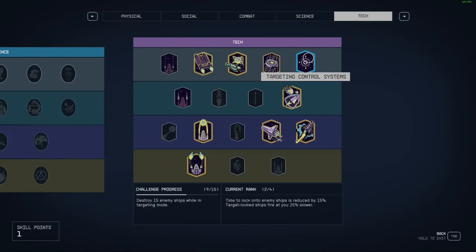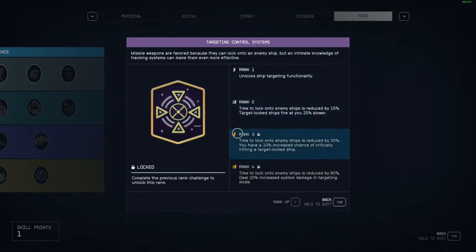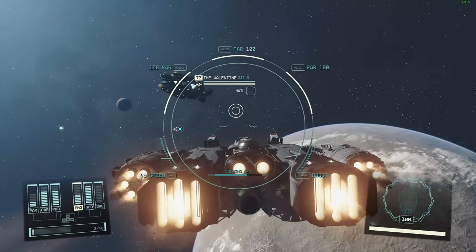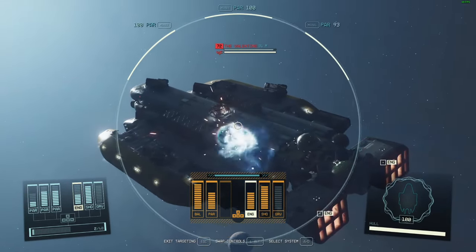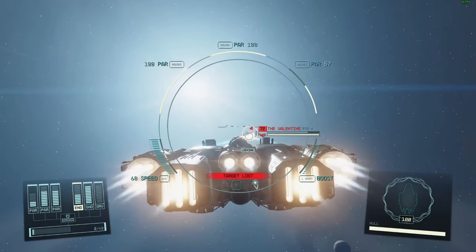Now what will enable you to do this exploit is this particular skill in the skill tree - which is the Targeting skill. This is broken and should be fixed ASAP, but for now feel free to exploit the crap out of it. So if you enter targeting mode, target this guy here, we're going to target his engines.